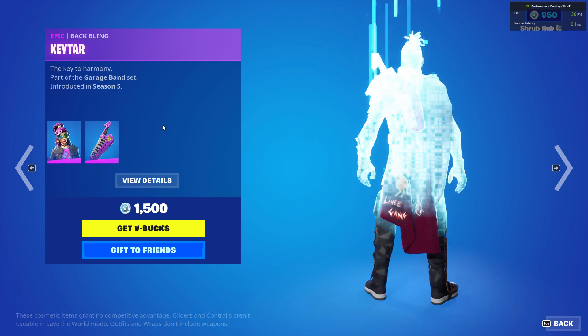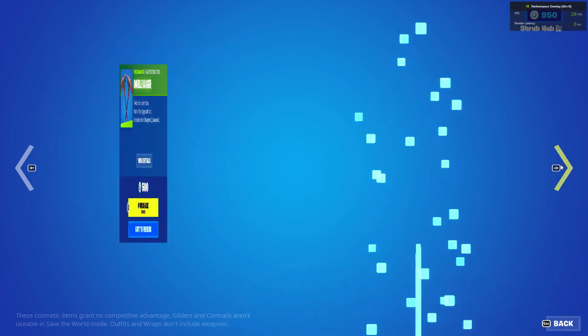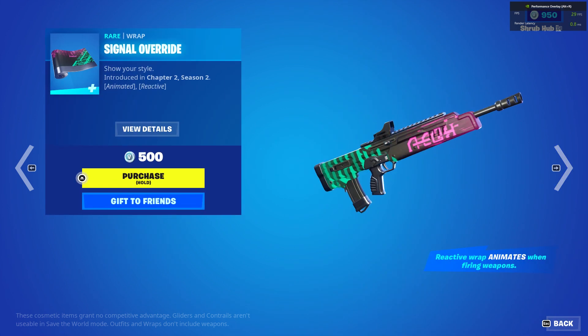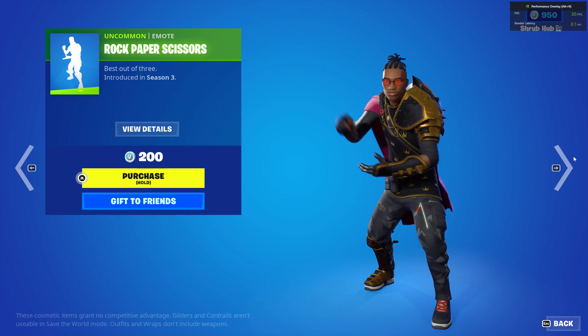Then we have the Desert Systems Siphon skin from season 5 with the Guitar back bling, the Relay skin from season 9, the Double Daggers from chapter 2 season 2, the Central Override from chapter 2 season 2, Cloudy Day from chapter 3 season 1, and Rock Paper Scissors from season 3.